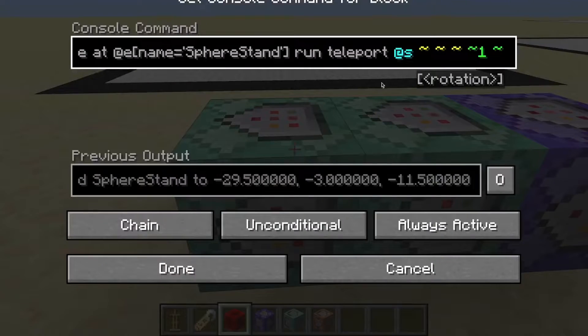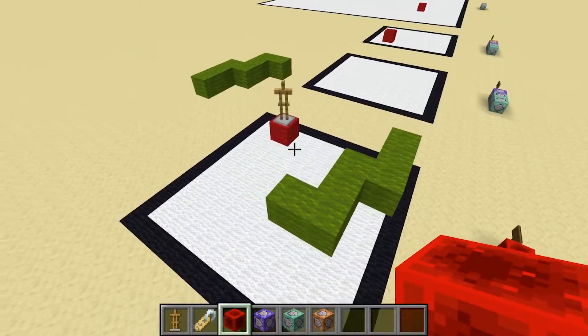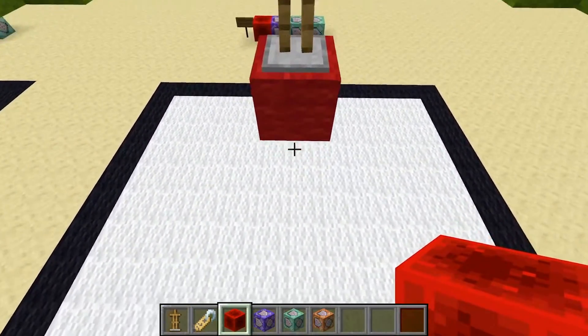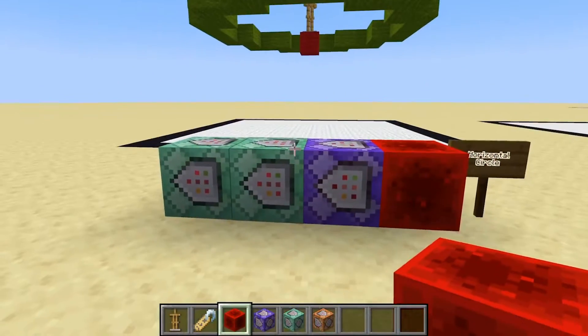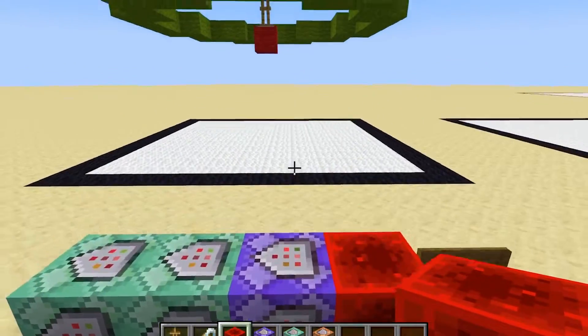The final command block rotates the armor stand in a circle. As you can see, the wool is filling in at exactly five blocks away from the armor stand, not including the center block. So this circle is 11 in diameter because we chose a value of five for the radius. In order to figure out the diameter from the radius, simply take the number you choose, multiply by two, and then add one — and that's the circle size you're going to get.